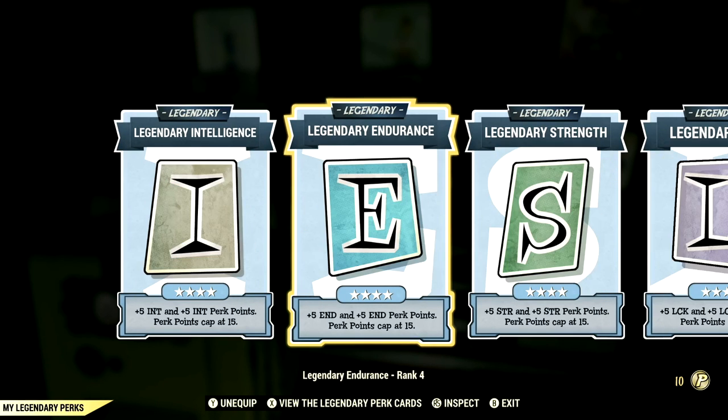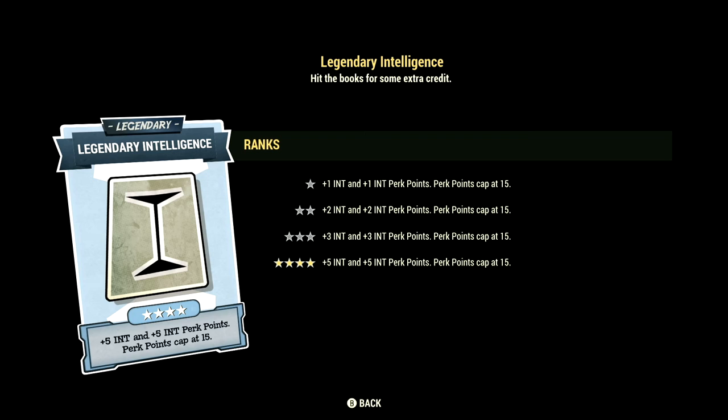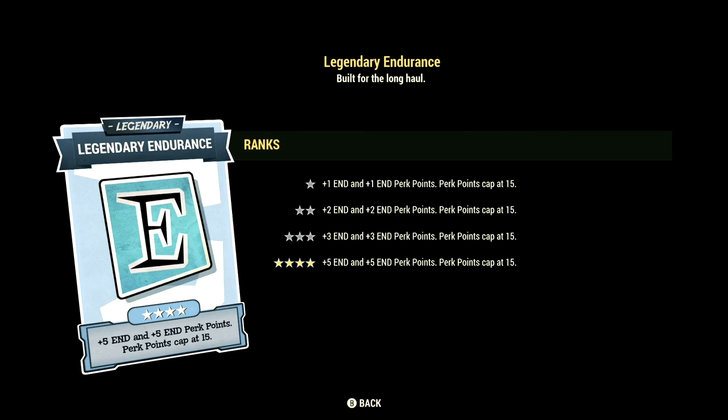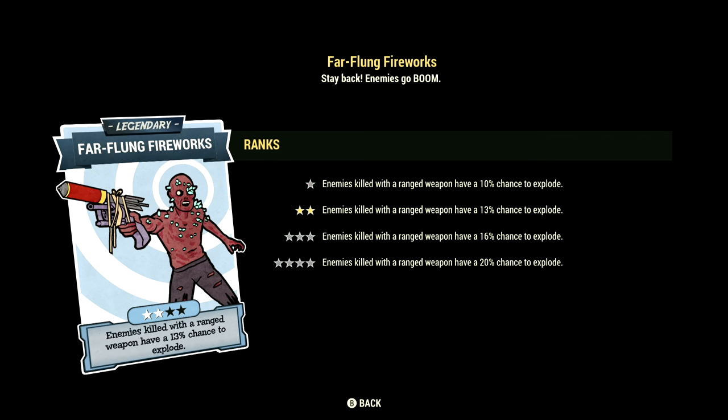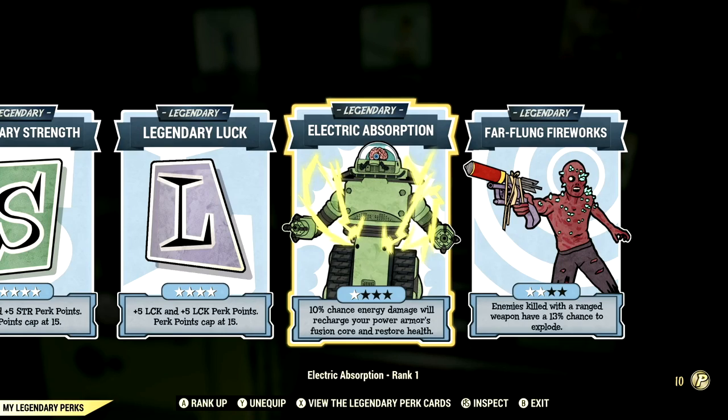Over in legendary perk cards, these are the legendary perk cards that help make up our in-game build: Intelligence maxed out, Endurance maxed out, Strength maxed out, Luck maxed out, Electric Absorption at 1 star, and Far-Flung Fireworks at 2 stars.